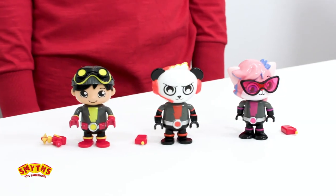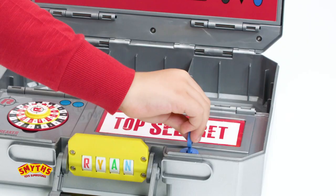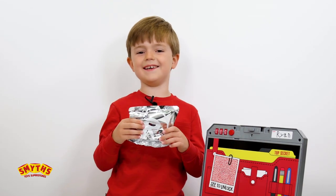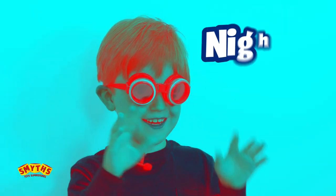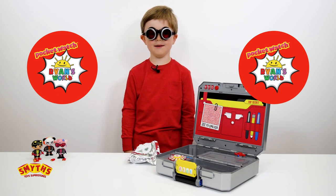We've got three cool Rhymes World figures. Now let's open this top secret compartment using the blue key. Oh look, another blind bag! We got goggles — night vision! Using the goggles, let's find more clues!